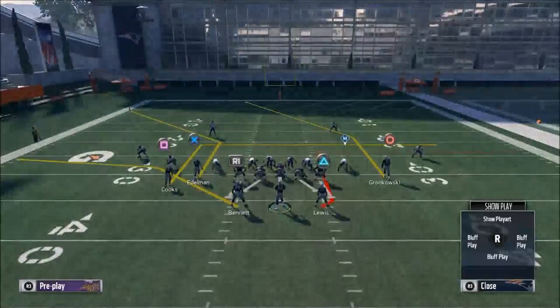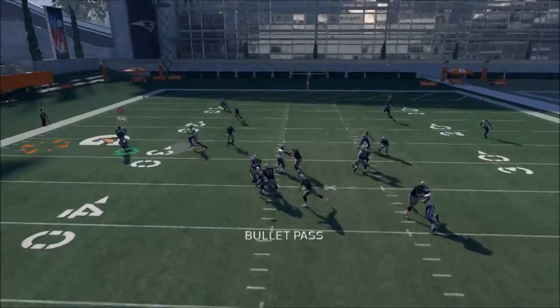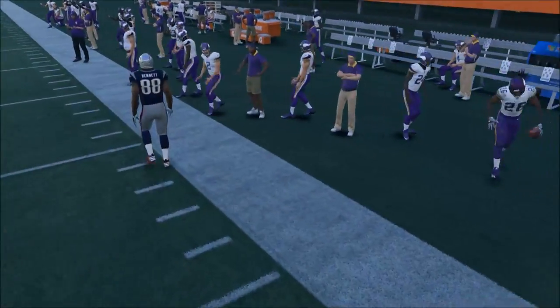Eventually they're going to go hard flat because they have to stop Martellus Bennett — they just can't let me keep throwing that. Once they go hard flat, they're going to be able to intercept it and stop this.